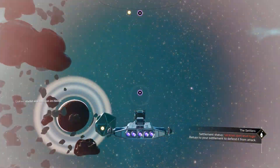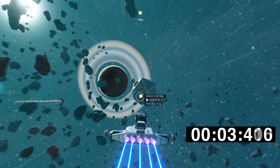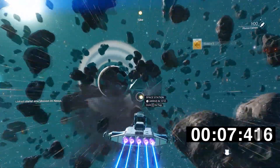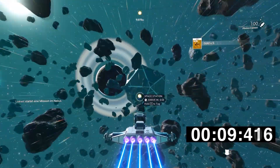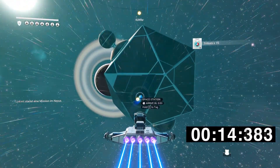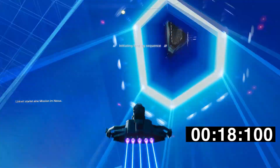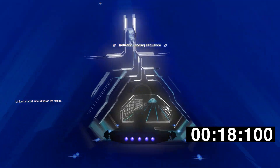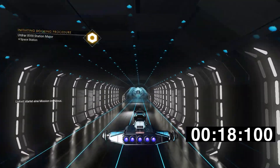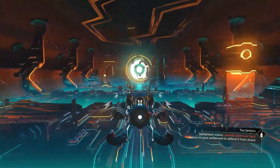On to experiment number two: the same route from the Anomaly to the space station, except we'll be using the boost function available on all ship types. Will that make a difference or will it just be exotic quickest and shuttle slowest? The shuttle using boost comes in at 18 seconds 0.100.